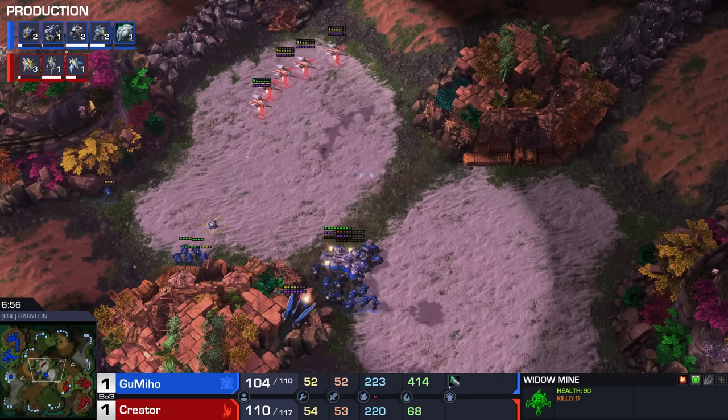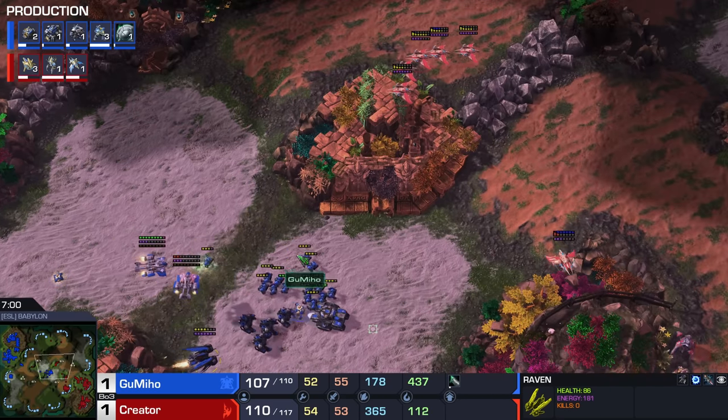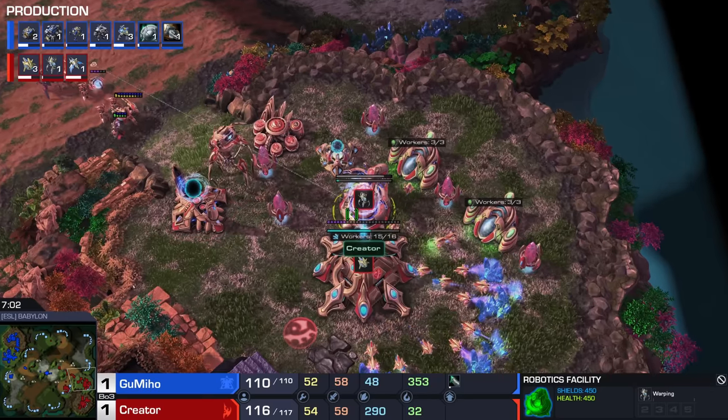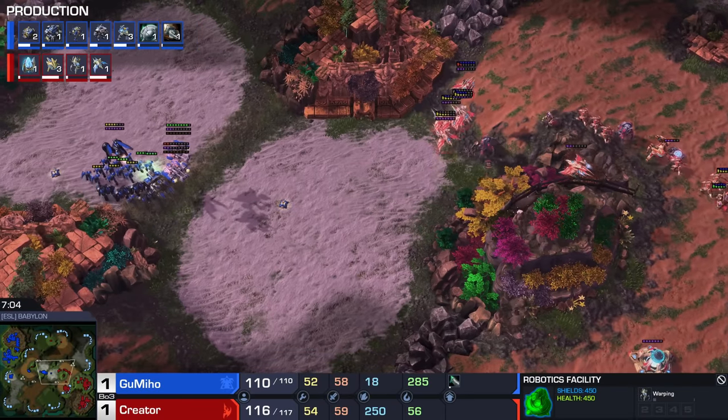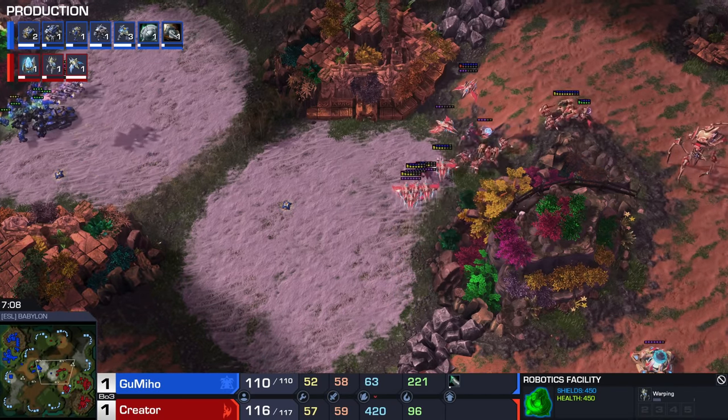Widow Mine in a lovely position. There is a Raven in the mix — getting the kill on that would be massive, because the Interference Matrix can shut down the Colossus. But at this point Creator feels like he can actually defend this quite nicely. Third Command Center starts up on the left side of the map. We should probably be getting that Thermal Lens upgrade here soon.